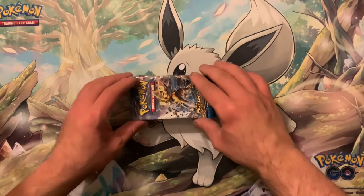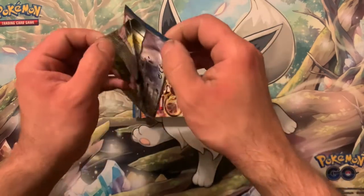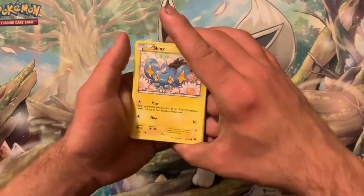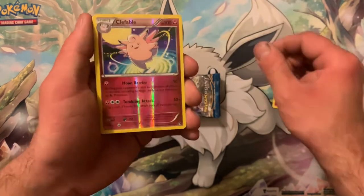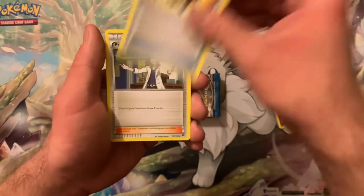The main card I want to pull out of this set is the full art holo, but I'll take the Garchomp — a Secret Rare Garchomp, I won't complain. There's a Shinx, another Chikorita — is Chikorita going to be in every pack? — a Fable Reverse, and a Hypno non-holo.